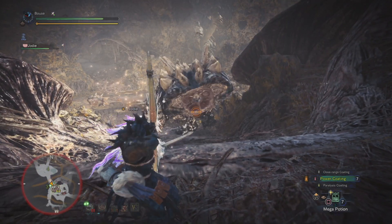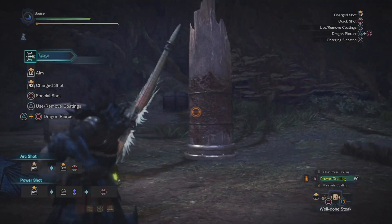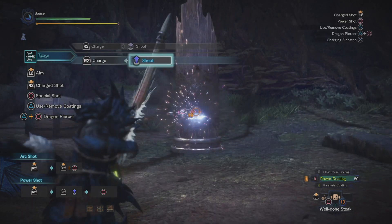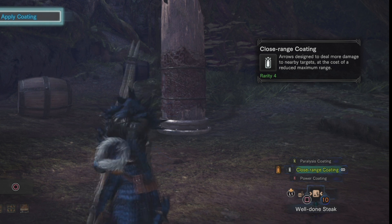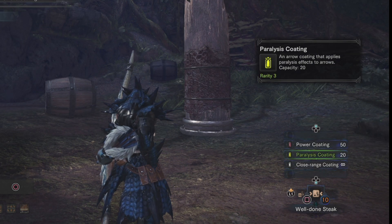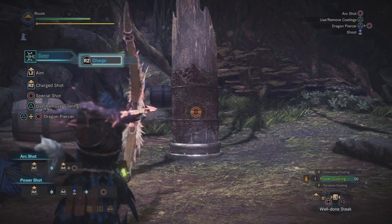Running out early usually means it's probably time for a more powerful version of the bow you're using, a different bow entirely, or you just need to make sure you're using your ammo efficiently and hitting the vulnerable parts of the monster. As for moveset, the bow is about as simple as they come. Hold L2 to aim and press R2 to shoot - it doesn't get any simpler than that. To apply coatings you can select them with the d-pad by pressing up and down, then press triangle to apply them. You can press triangle again to take them off.